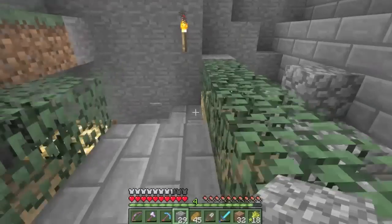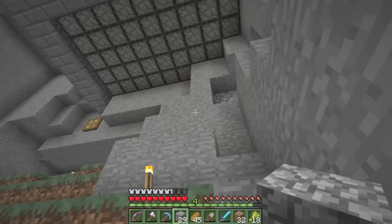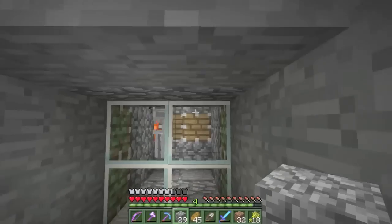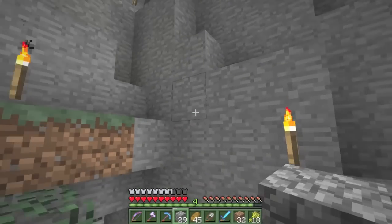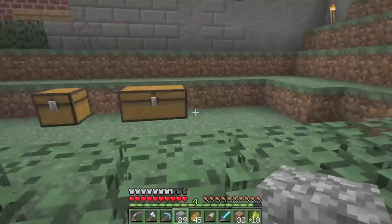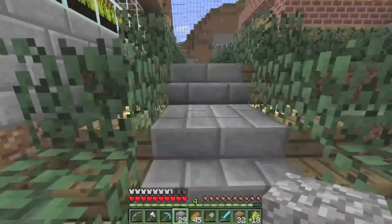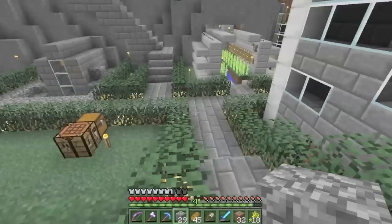This path leads down to my mob grinder for sign fields, though it's not very productive since I still have caves in that direction that I haven't explored yet, so I didn't want to spawn any chunks. I also moved all these chests, which was a bit of a pain. I finished all the walkways and I really like how it's looking - it's turning out much better now that I actually have walkways everywhere.